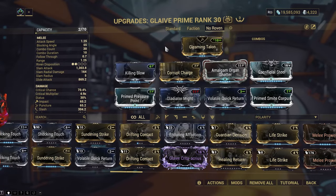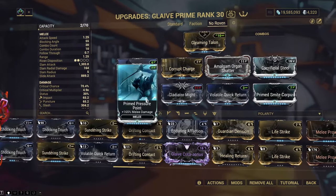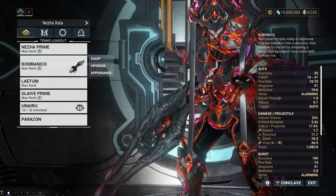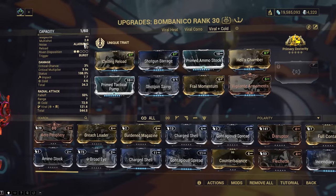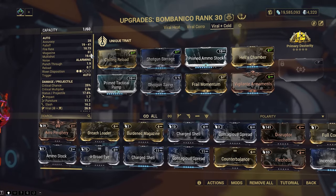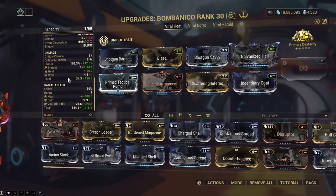We have the Glaive Prime for killing further enemies. These 5 are must-have Glaive mods, then some base damage and a faction mod — Gladiator Might is a flex slot. And lastly our status weapon, Bubonico. We use it to apply viral and cold to the enemies. This gun applies so many AoE statuses that you could count it as a hard CC. Another option is viral heat if you want to make enemies suffer with millions of heat procs. Builds are very similar, but here you just want to get high percent heat.